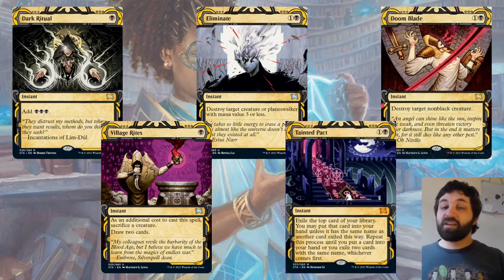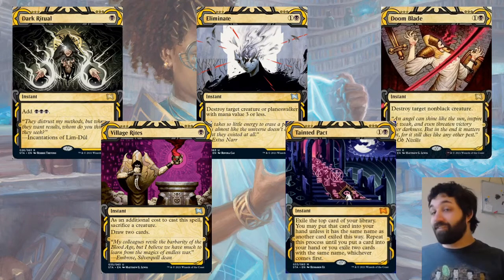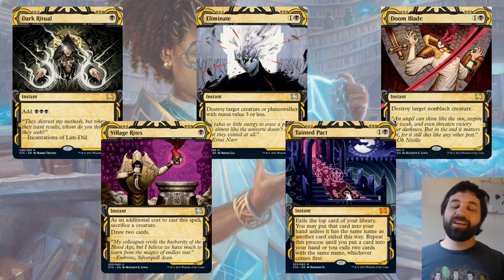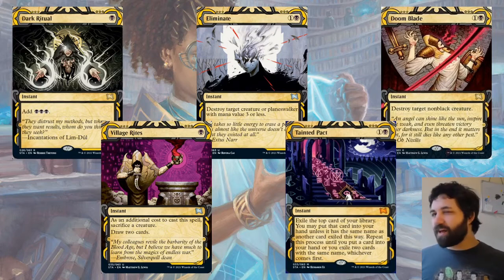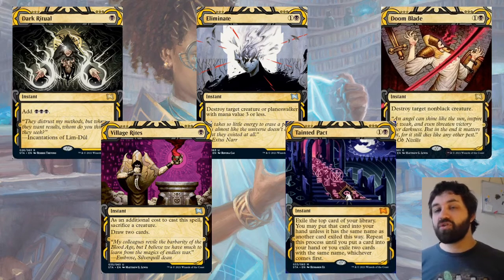Also Tainted Pact — an interesting spell — it's kind of a dig for a card. I don't know how playable it'll be in limited; I haven't given it too much thought. It doesn't affect the board so it doesn't worry us too much. It does potentially let them dig for a certain spell though.